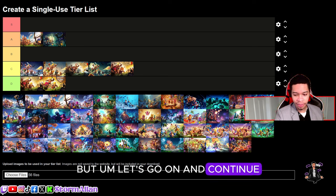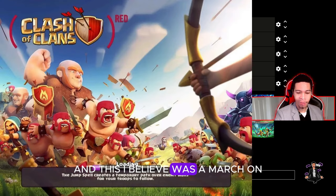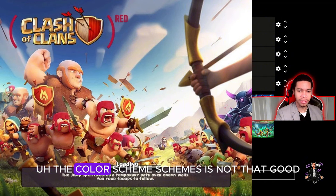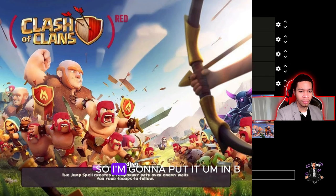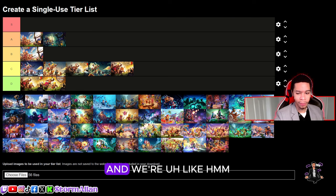Now we've got the Product Red version. I believe this was a charity campaign — correct me if I'm wrong. The color scheme is not that good, it's just everything changed to red. I'm going to put it in B because I think it's the worst version of that set.